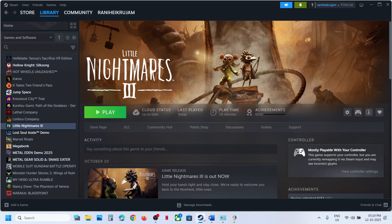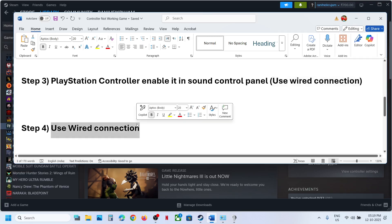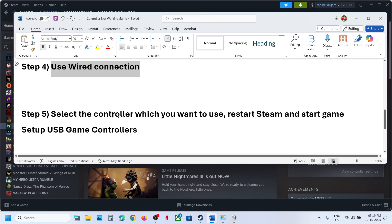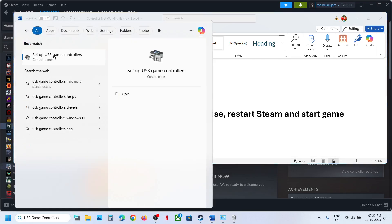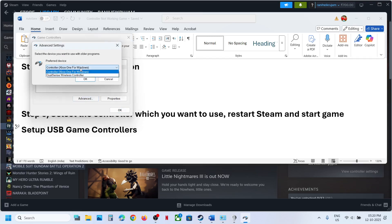If still not working, the next step is to use a wired connection. Connect your controller using a USB cable to the computer. Then type 'USB game controllers' in the Windows search box, click on 'Set up USB game controllers', and you will see your controller listed. Click on Advanced to select which controller you want to use.